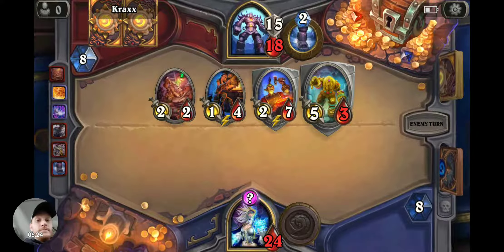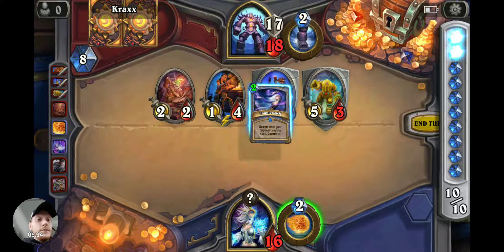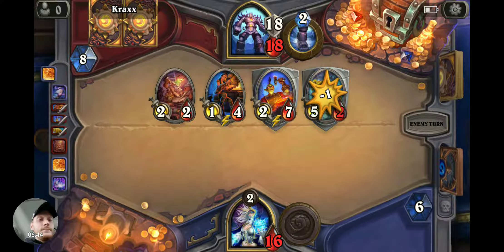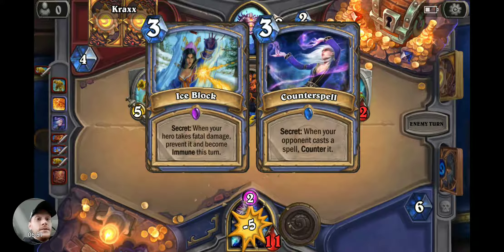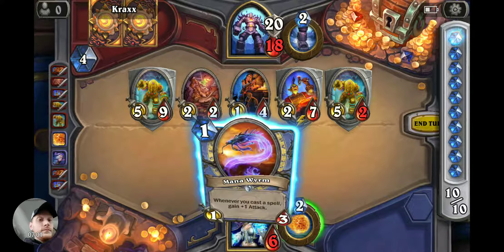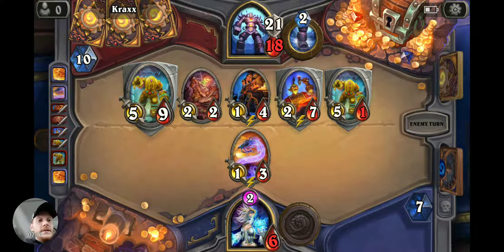Two damage — I better do the one that does the most damage. Definitely getting harder. I think he's going to kill me. We'll counterspell. Can't have a deal. We do have ice block.